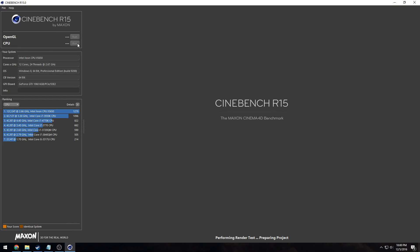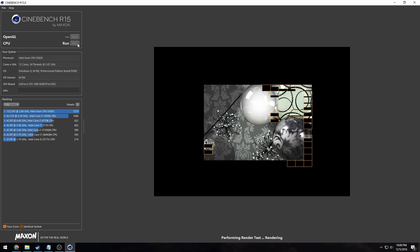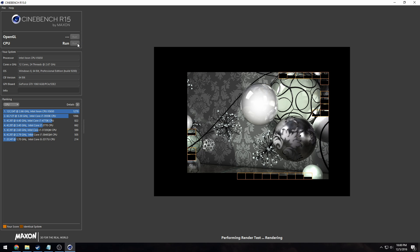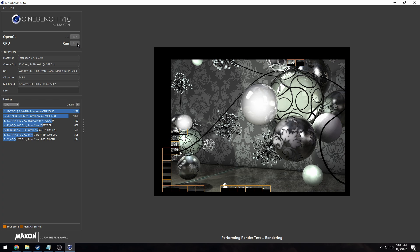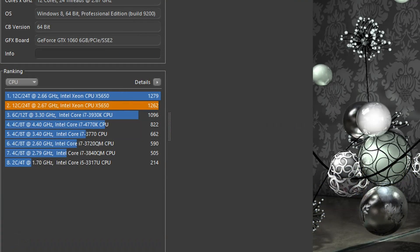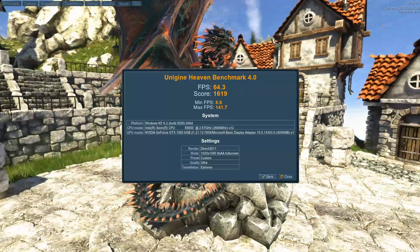Now for Cinebench — one of the scores I was most hyped for. The 1,267 score is comparable to 4th-gen i7s, which is great considering these X5650s are more like 1st-gen i7s in age. I also ran Unigine Heaven at the highest possible settings for 1080p and got a score of 1,619.